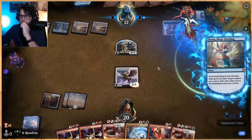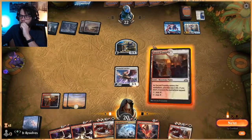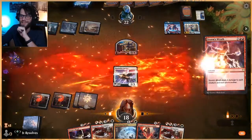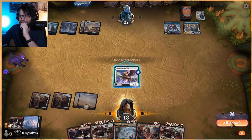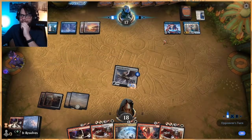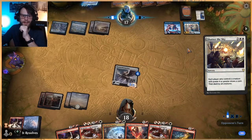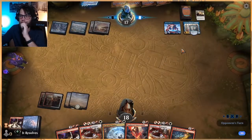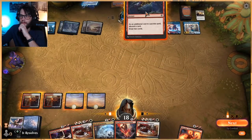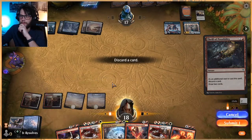Oh, it's a creature — okay, let's do this. So stupid. Chances are they're just going to Elspeth Conquers Death and kill this, but it's still cool. Thrill of Possibility — yeah, we've got to do this. Let's get rid of Deafening Clarion and one other. We just have to discard one. Let's get Haktos down potentially.